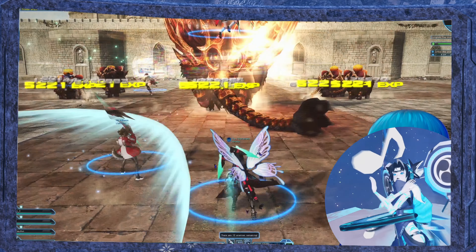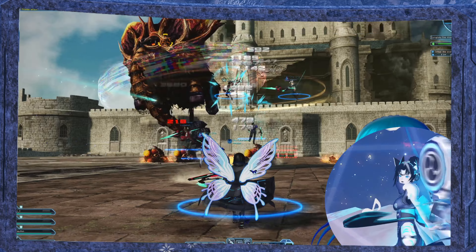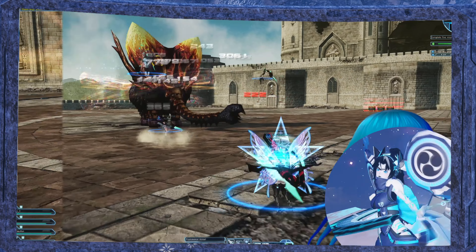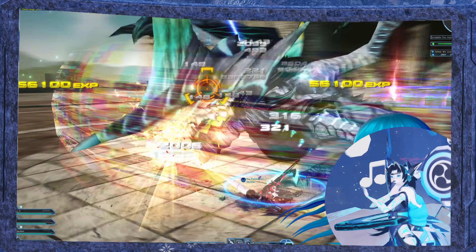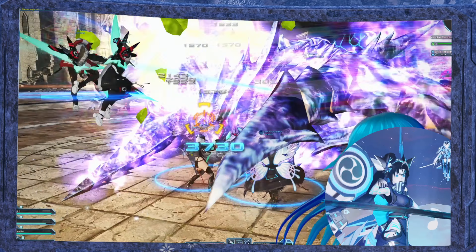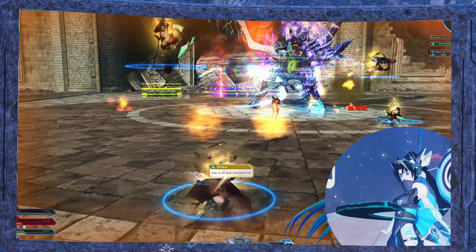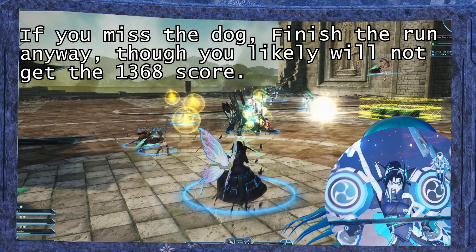Pool 4: start with the AOE bow build-up PA to kill all the little mammoths. Depending on time, you may need to follow it up with a launcher BPA to meet the time limit. Pool 5 is another case of using the build-up PA if you need to — I do recommend using one here regardless, it will be a launcher BPA. Pool 6 is pretty simple: just use fast attacks to kill the dog.